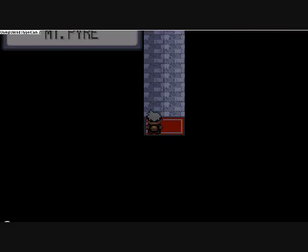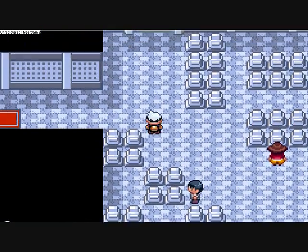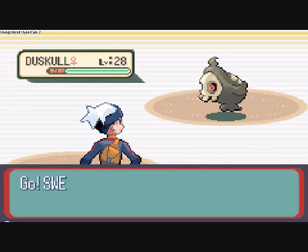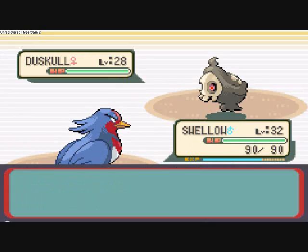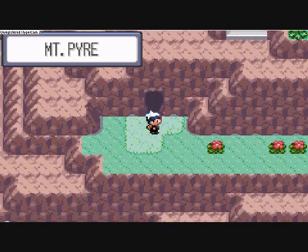Here's where we want to be — this cave here, Mount Pyre. Not really a cave; it's actually just a giant cemetery. We're only gonna continue so far. There's Duskull, a Ghost-type Pokémon at level 28, and another Ghost-type Pokémon in here known as — I think the name is Banette. Ghost-type Pokémon.